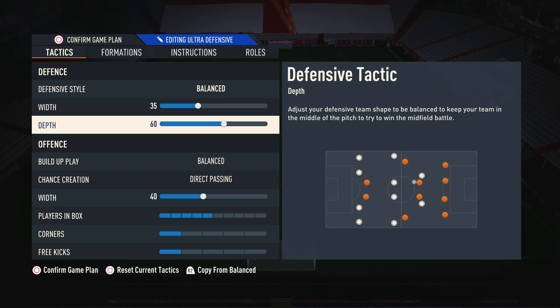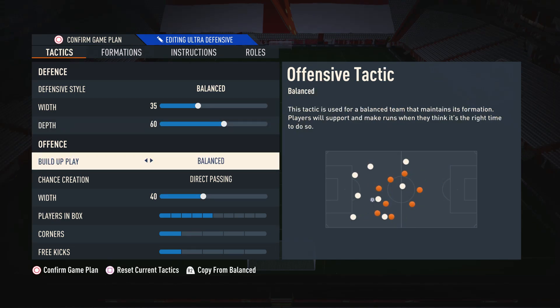Moving on to the depth, I'm using this on 60. This is because it's a really nice balanced defensive line. We don't want the depth too low because then we're constantly getting pinned back with a super low line and always having loads of pressure on us. On the flip side, if we have the depth too high we're going to get caught out of position quite a lot and one through ball will undo us. So I go for something in between with 60 — neither too deep nor too high.